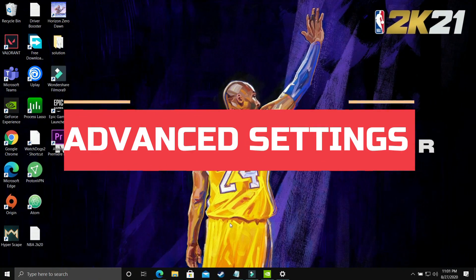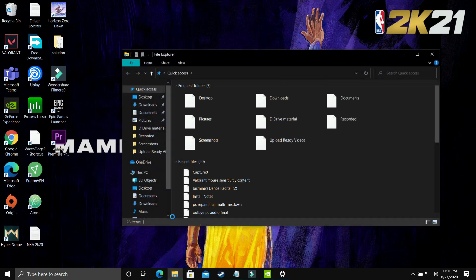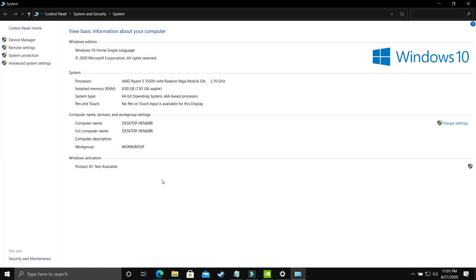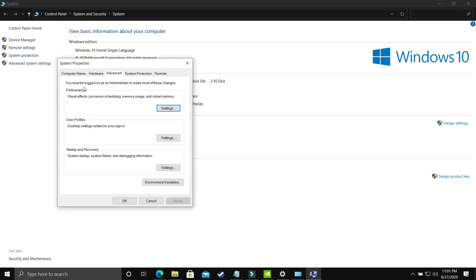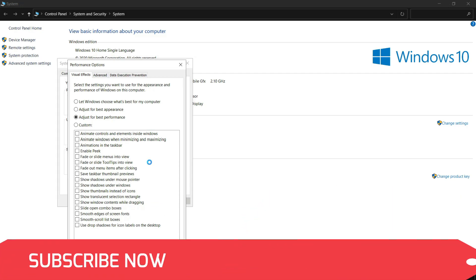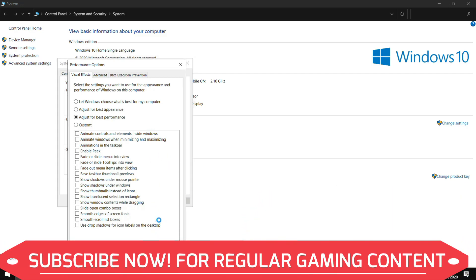In this step we'll be changing some advanced PC settings. Open File Explorer, right-click 'This PC', go to Properties, then Advanced System Settings, then Performance Settings. First, change the performance option to 'Adjust for best performance' — by default Windows lets Windows choose what's best, but change it to best performance and apply. It will take some time to apply throughout your PC.